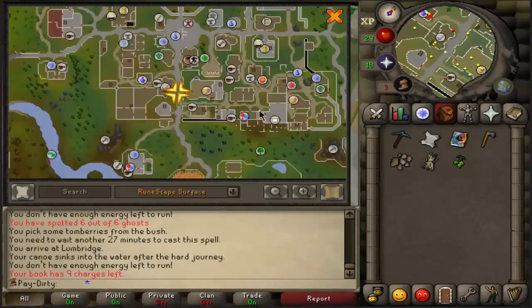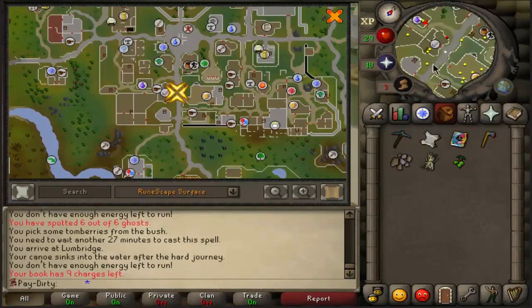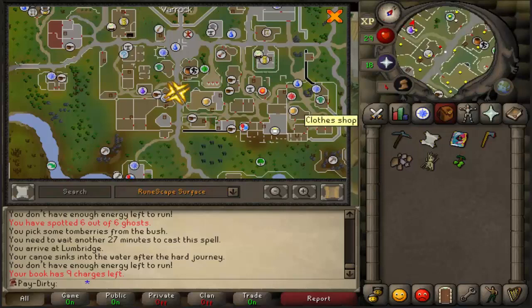Then you have to go to the chaos altar, use the potion on the altar, and then you will get a spectral potion.